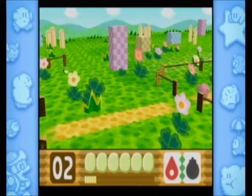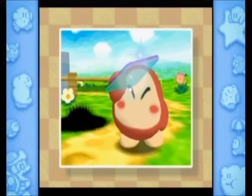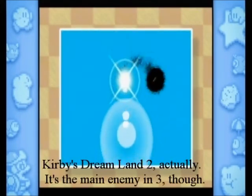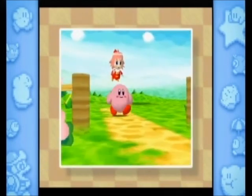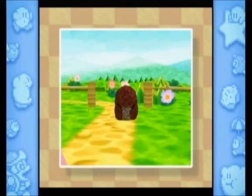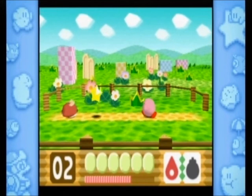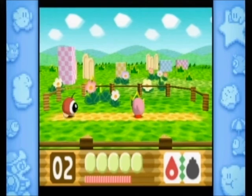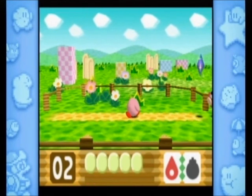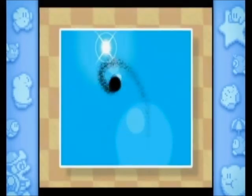Kirby only has six HP in this game, and all attacks take away only one HP. The main enemy in this game is dark matter, which first appeared in Kirby's Dream Land 3, which I have never played. It possesses people, basically. For example, it turns Waddle Dee into... Waddle Doo! This is the only Waddle Doo in the entire game — very easy boss. He says that after getting hurt by said very easy boss. Defeat Waddle Dee and you've completed the first stage. Grab the crystal and move on.